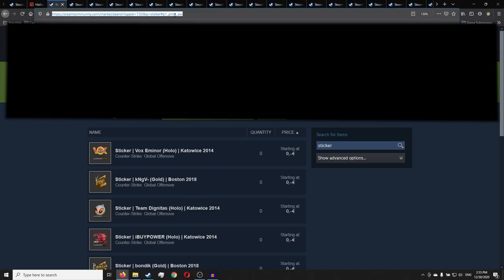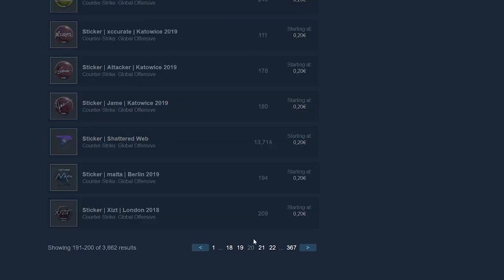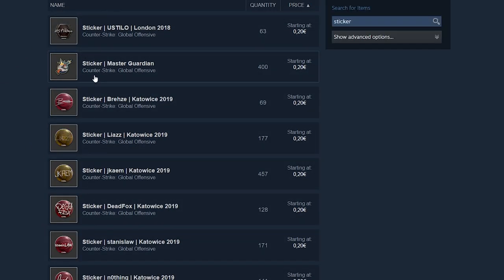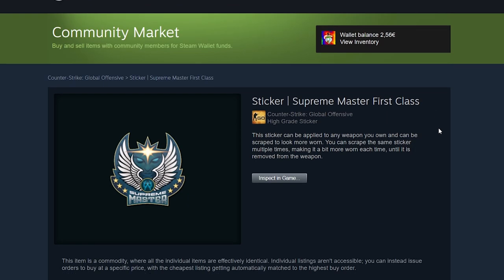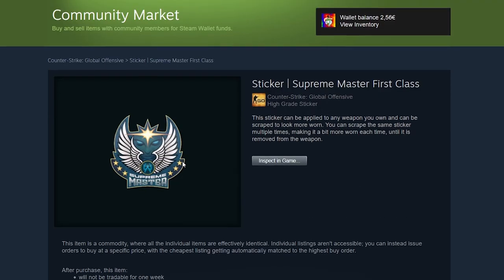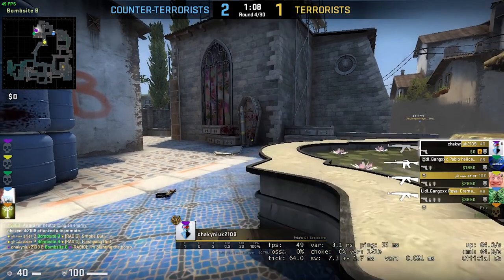I'm going to sort by price and go to page 18, searching for stickers that are not from the Shattered Web collection and are not signatures. Scroll through all the pages and look at all the stickers. Here's a good example: get this item for 20 euro cents, sell it for 24 euro cents, making 1 cent. But you place a hundred orders and forget about it — every time you buy one you sell it immediately for 24 cents. It won't sell immediately, but done in big quantities you can make about two or three dollars per week.